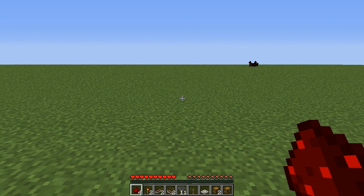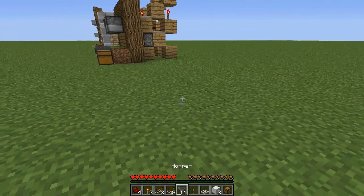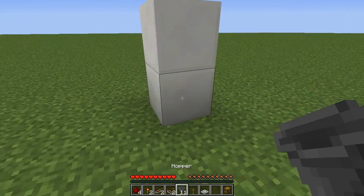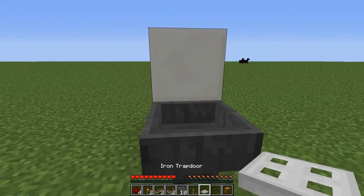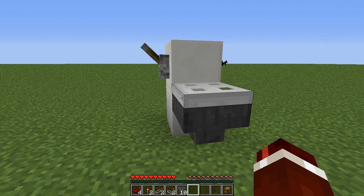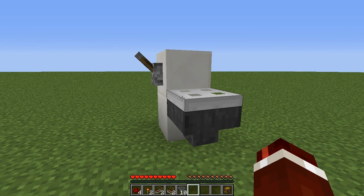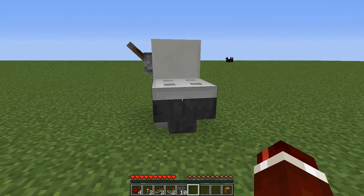The first thing we are going to do is build the toilet part. Get out your two blocks of quartz and the iron trap door. Place a two-high pillar with the quartz, then get a hopper and place it in front of the bottom quartz with the funnel going into it. Place your iron trap door on top of the hopper, then get your lever and place it on the left side. That's just the toilet. What we've got to do now is actually build the item sorter. It's best to build the toilet first in your house, so you know where to build the sorting system.